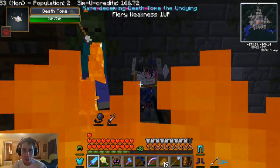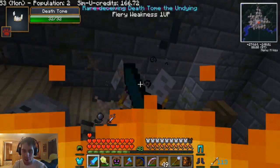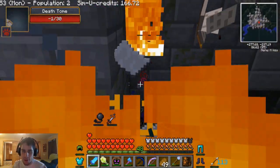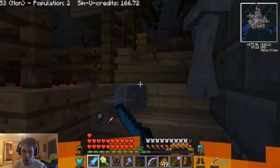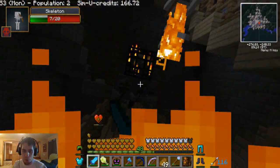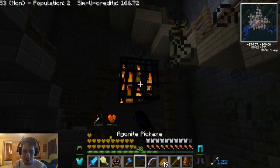There's a rare book over here — Rare Deceiving Death Tome the Undying. It's got one up on it so it's gonna like go back to life after I get it down. But luckily our gear is so good. I'm not really taking much damage here. Now I'm poisoned. There's so many spawning. I need them to die so I can just break this spawner.